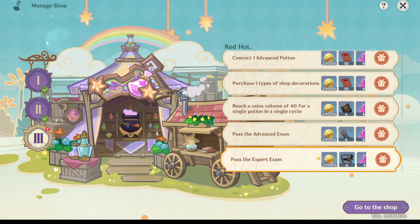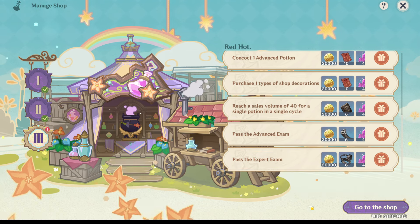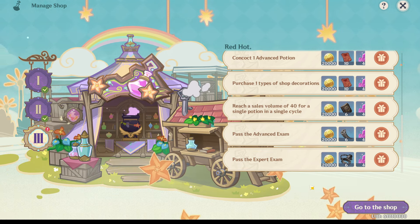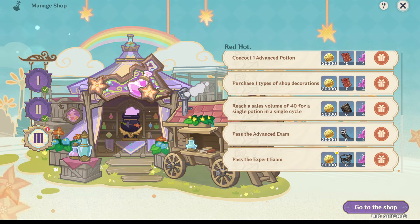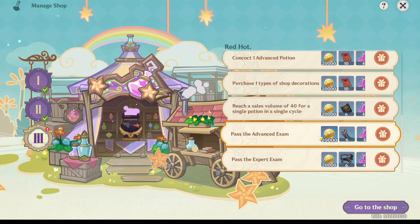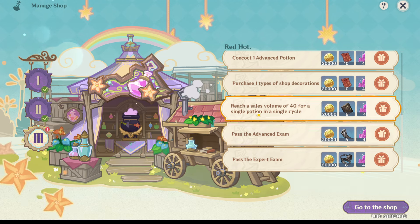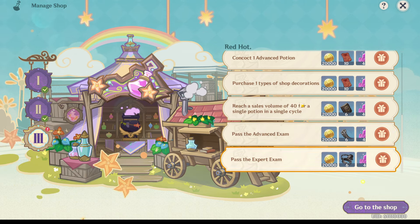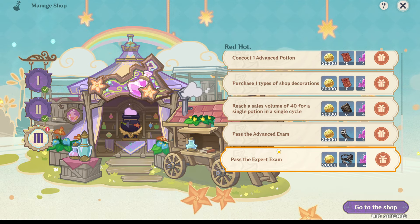Also, to make gold potions, you got to use the purple ingredients. So make sure you check that when you're making your potions. The more you throw in there, the higher level your potion is going to get. So if you are trying to make a gold potion, throw in those purple ingredients. That's what matters — the purples and the blues. Try to avoid the greens if you're trying to get high level potions. So that's all you have to do. Fill it in that way. Thank you for watching. Hit that like and subscribe.